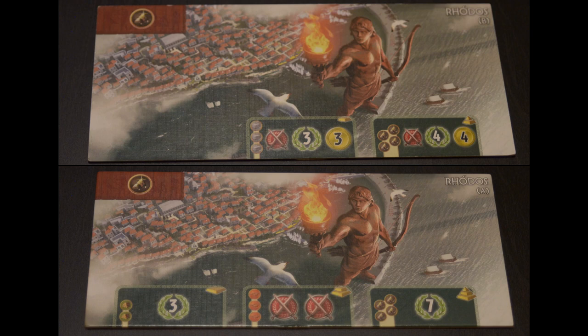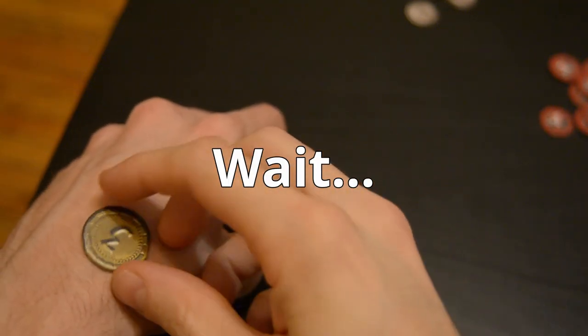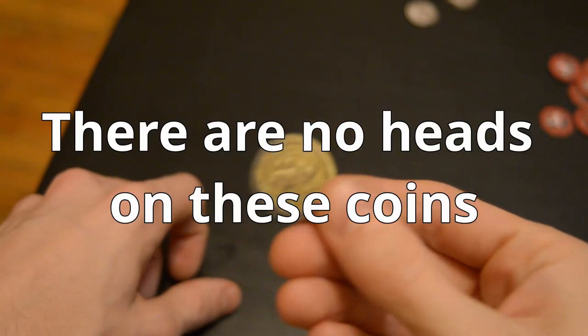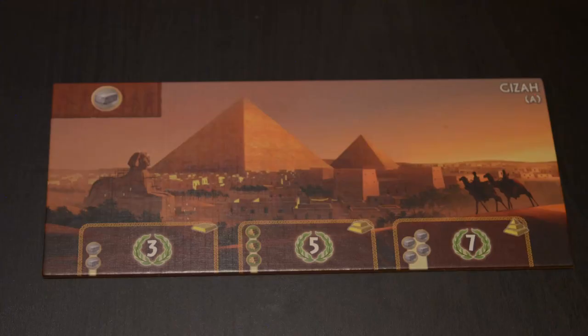You might have noticed the A and B on both the civilization boards and the cards. The A side and B side of each board is a little bit different in the way the wonder is constructed or in the benefits it gives. If you want to let everyone choose which side they play with, you can do that. Or you can have them spin the corresponding card and use whichever letter is facing up. Generally speaking, the A side is a little simpler, so you can just start with that side if you like.